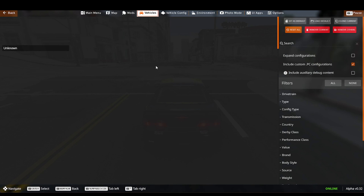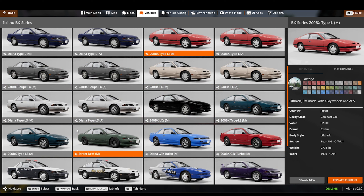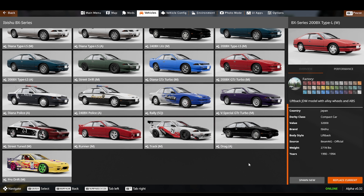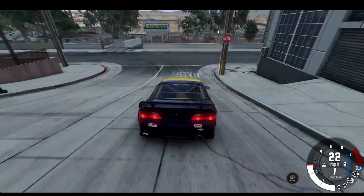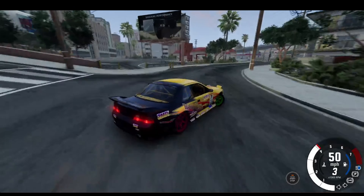This vehicle has 40 variants. I'll show you — it'd be Abishu BX series, it has 40 variants: street, drift, street drift — some of these — cops, rally, track, street tune, runner, drag, pro drift. Right now I'm in the project obviously, but I don't know how to pro drift. Let me just drift over here — yeah, I'm so good at drifting.